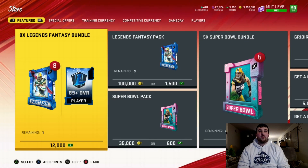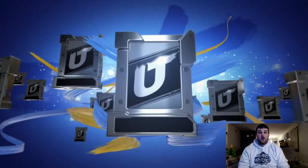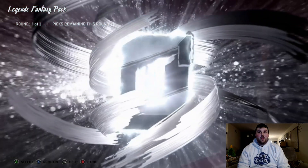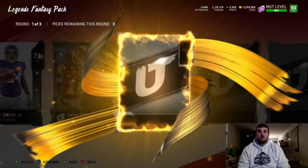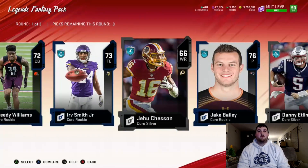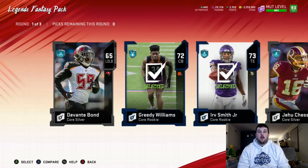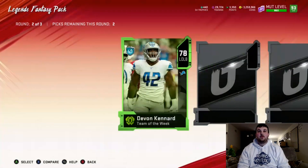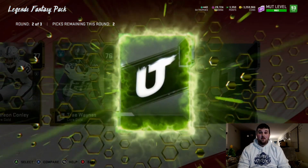That's it for that pack — three to go. We'll probably end up opening all 16 Legends Fantasy packs, and hopefully that means we get an LTD. That's all I want — I want that Chris McAllister. I don't want to have to spend 500,000 coins on a cornerback. He could be a starter though — I'd have to check him out when he's powered up.